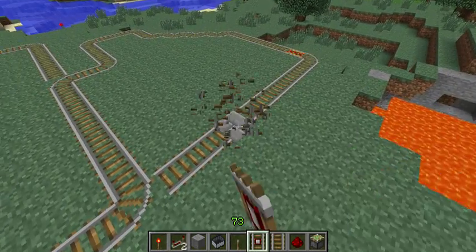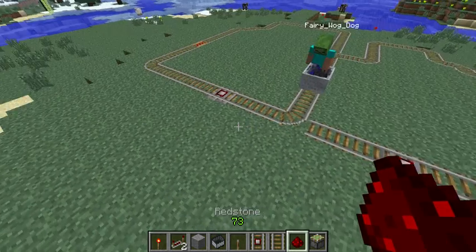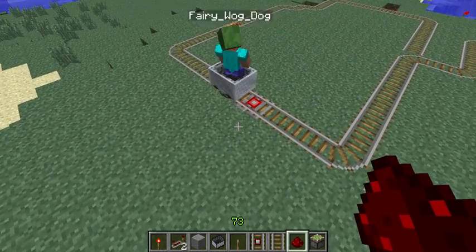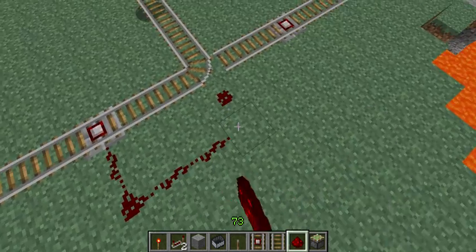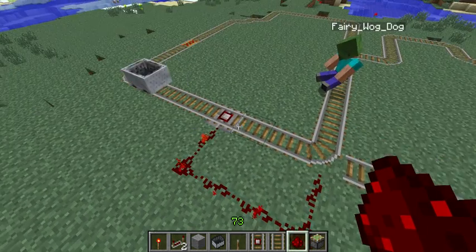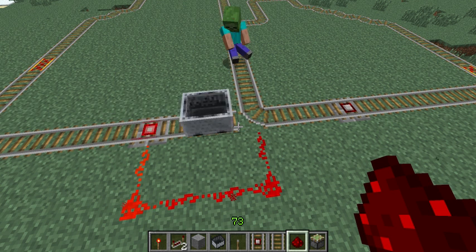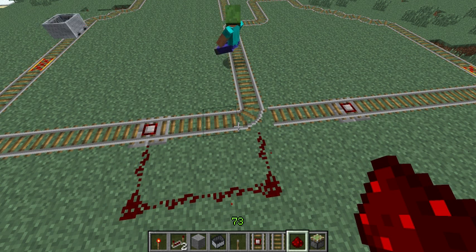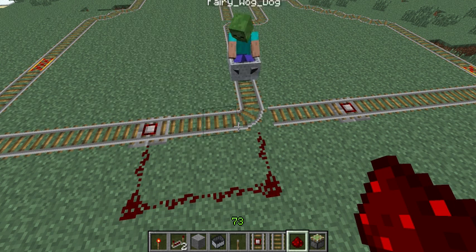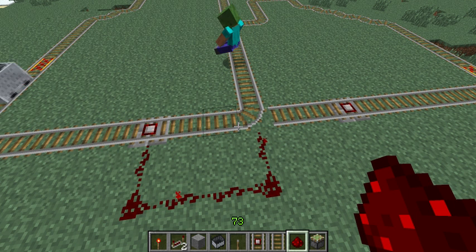I'm going to put a button rail here on each track right over the blocks which I have strategically marked. Then I'm going to connect the button rail to the switching corner with a redstone path. Now notice when the Fairy Wag Dog runs over the button it energizes the redstone path and subsequently switches the track. But notice that the redstone path is only energized for the period of time that the cart is actually over the button — so this is no solution at all.